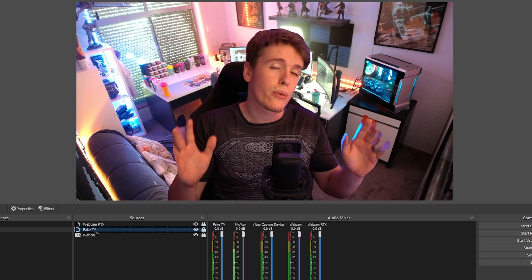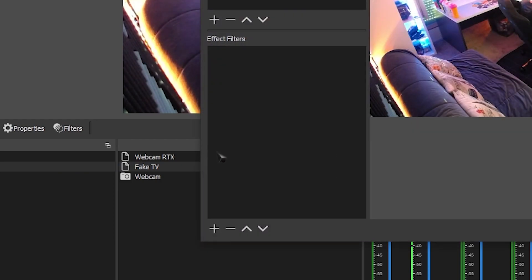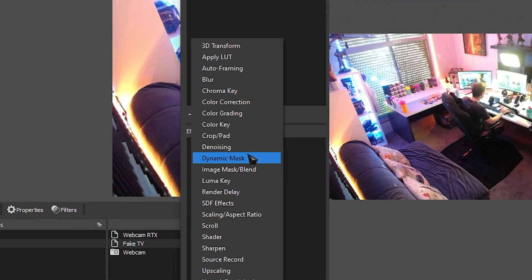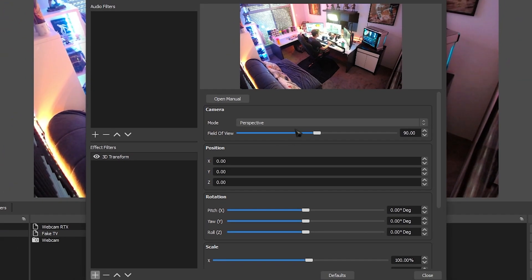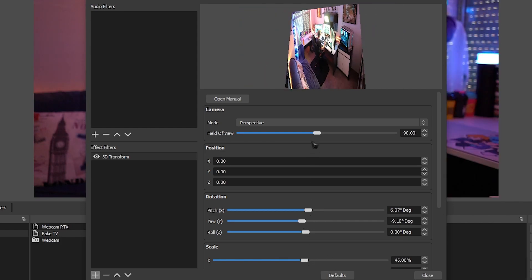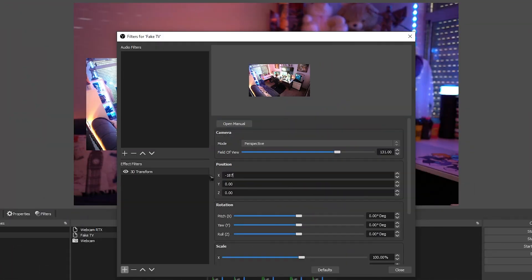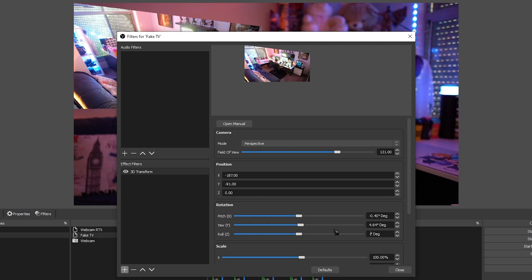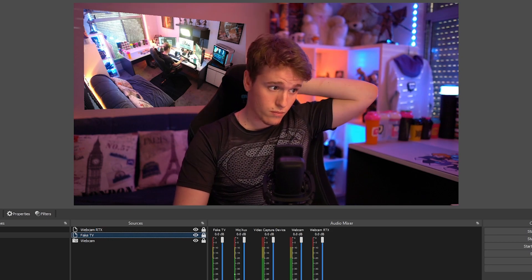The next thing we need to do is add a 3D transform filter to our fake TV. Right-click the fake TV source, go to filters, click the plus, and go to '3D transform.' Change the camera mode to perspective. With this, we can change where we want our TV to be — we can change the angle, the rotation; we can make it large, small, or wide. This part is down to you — you have to play around to get the positioning to whatever suits your room. I already know which settings are best for mine, but you have to discover this part on your own.